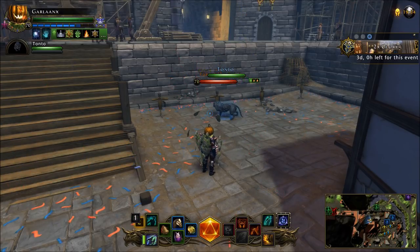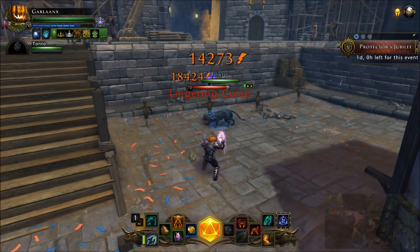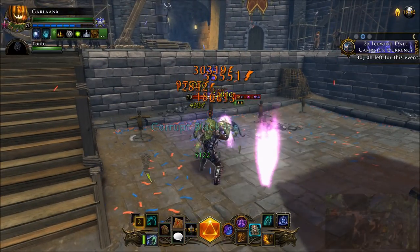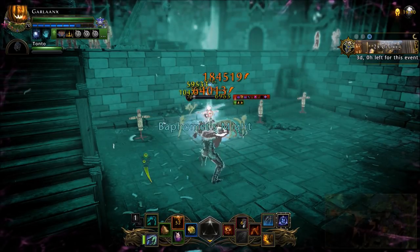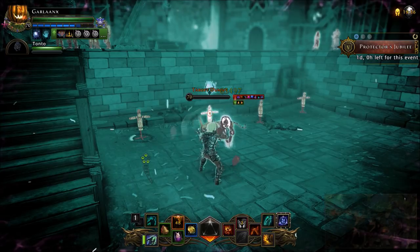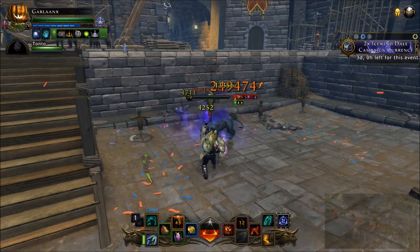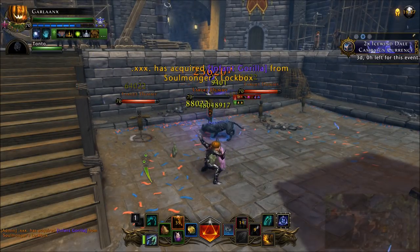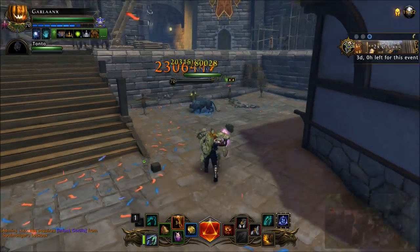Let's do one more solid rotation. We're going to start: Curse, Mount Power, Hadar's, Curse, Soul Sight, Daily, Curse again to make sure, hit some at-wills, gain Sparks, Soul Scorch, Warlock's Curse, Soul Scorch, Warlock's Curse, etc. Hadar's is back up, re-curse, Killing Flames if you want to throw it in there, Curse again, Soul Scorch, Curse again, Soul Scorch — you guys get the picture. That's going to wrap it up for the Powers and Rotation.